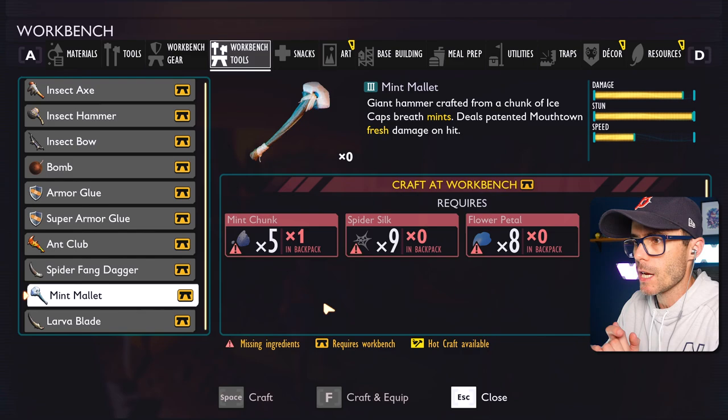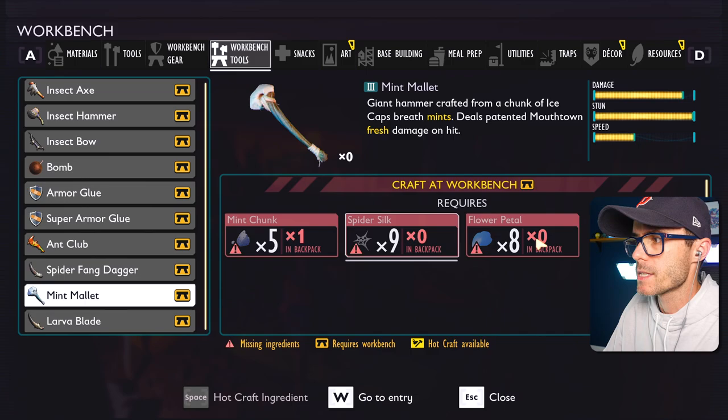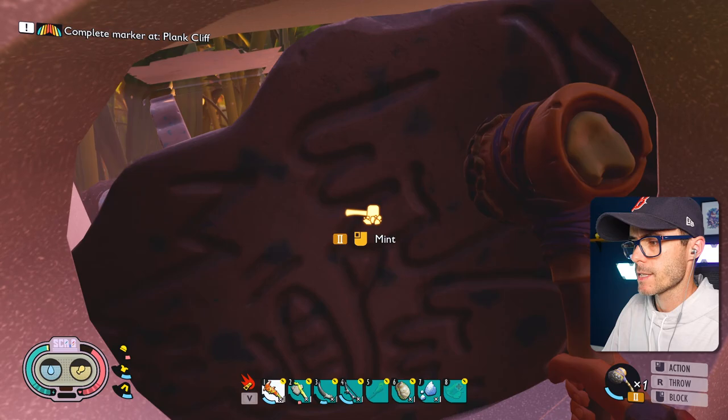The mint mallet! I need five mint chunks — how do you get all those mint chunks if I was only getting one at a time? Spider silk and flower petals. I'm pretty sure I have the rest of that stuff. Let's try this again.